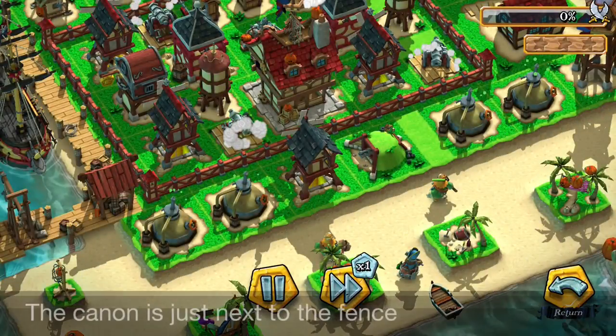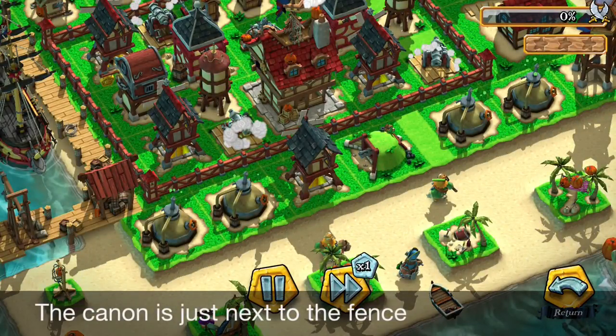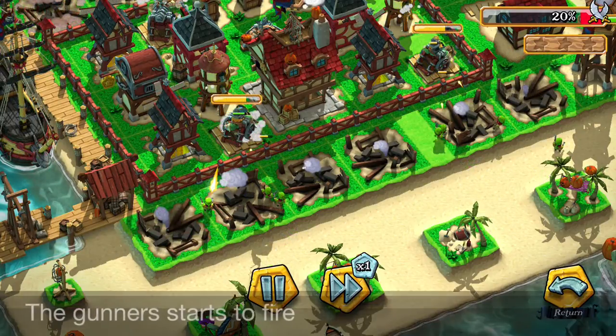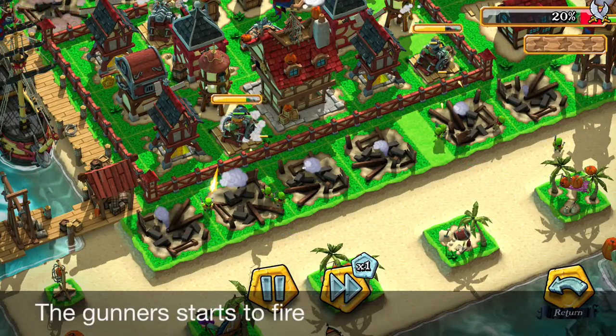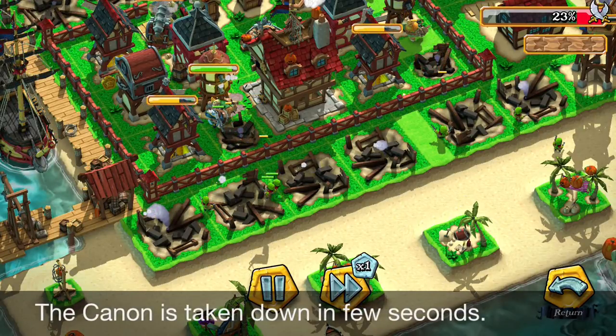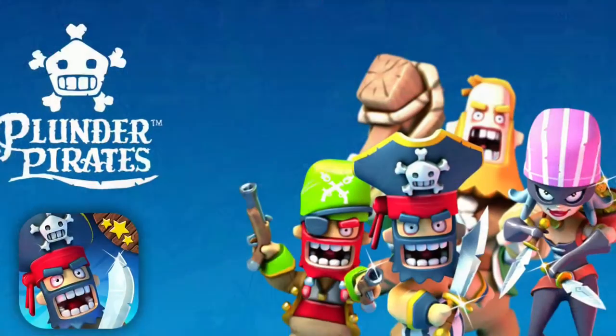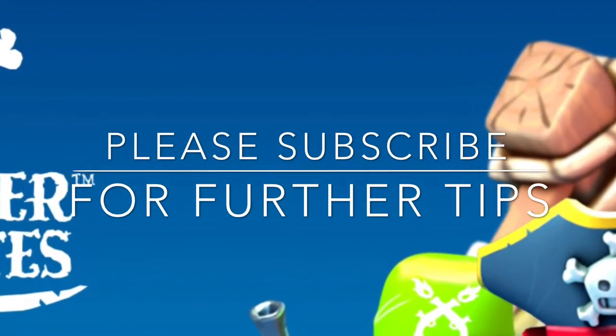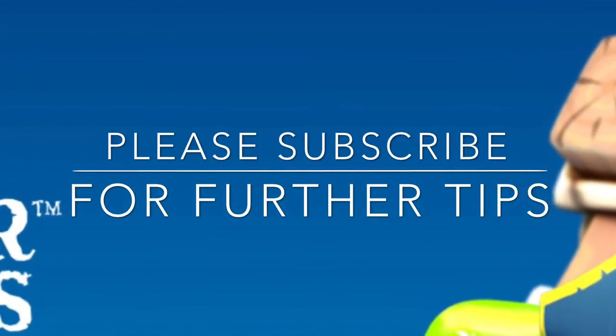Now let's see an example of my attack on somebody else. I can see that their cannons were just next to the fence — this is very easy. I deploy the gunners, they start shooting, and they take down that cannon in just a few seconds. So do not put your cannons at the fence — try to offset them. Thank you for watching, please subscribe for further tips.